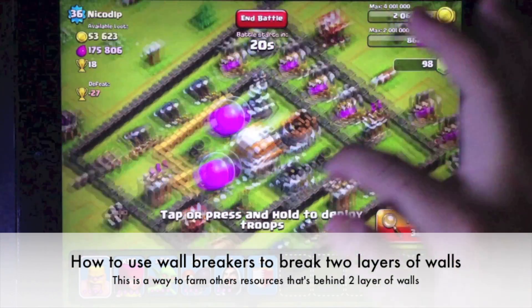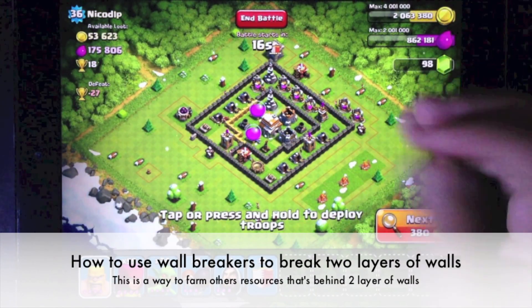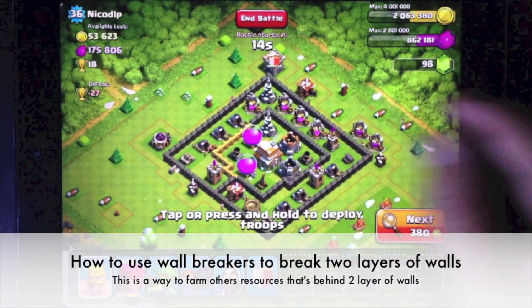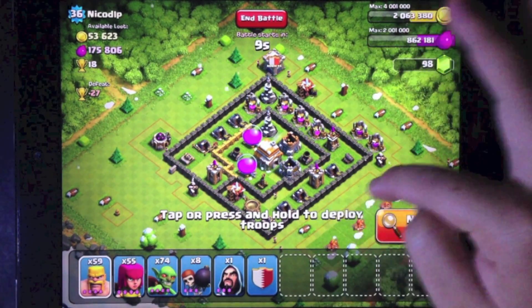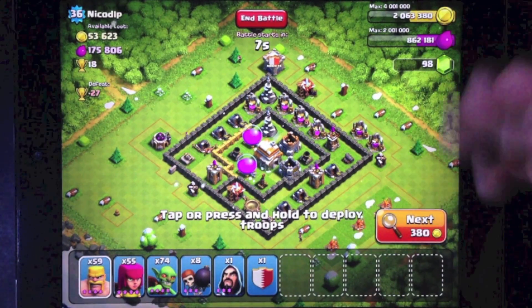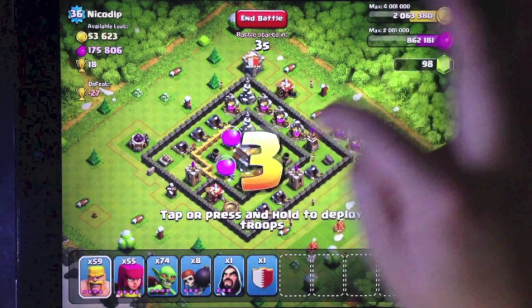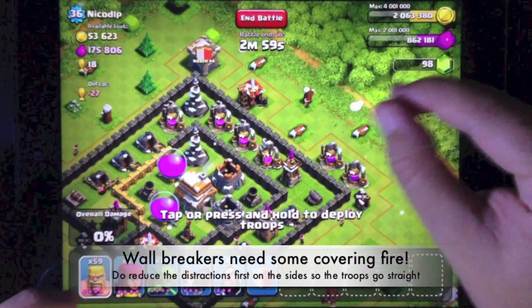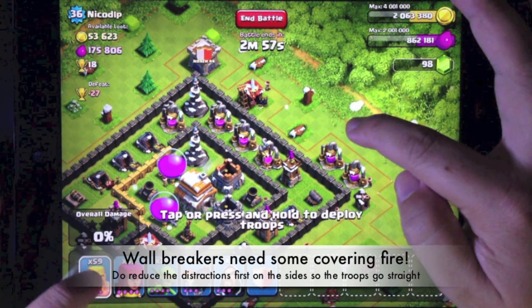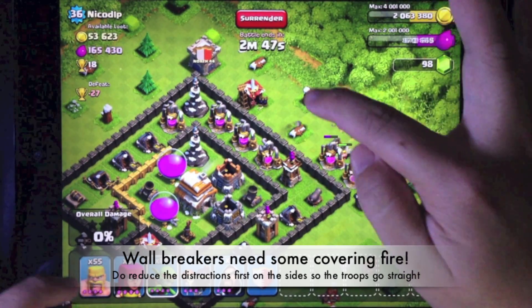Next is the strategy on wall breakers. I'm going to teach you how to utilize wall breakers to break two layers of wall just like this. Try to select a base that has very close holes. You can see the holes on the top side — I can actually deploy troops right there. The troops I'm going to deploy are to cover my wall breakers so that they will not be shot down by the archer tower and the wizard.